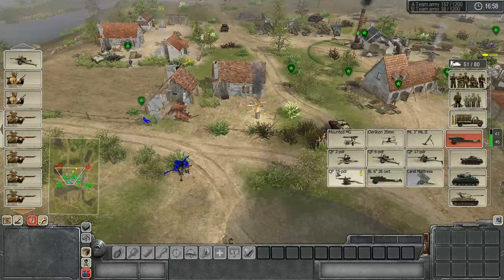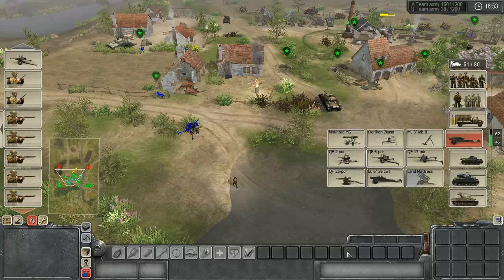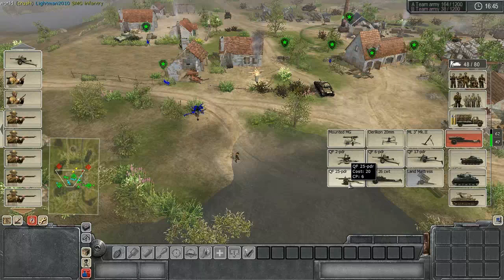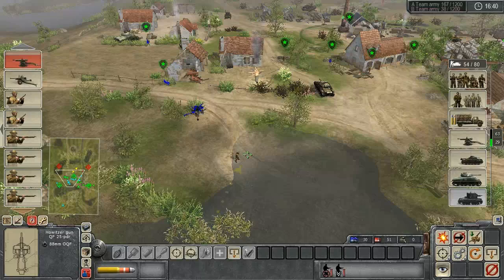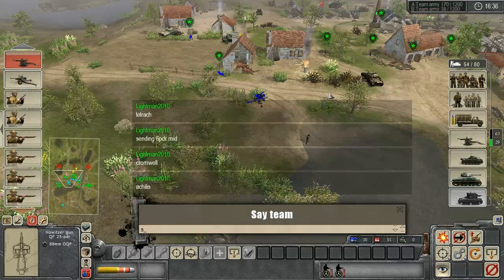You can either get a pretty cheap and crappy six-pounder, or you can go straight to the 17-pounder, which is decent — but it costs more than a medium tank, which is kind of ridiculous. Anyway, I might just go for a 25-pounder and just use that to shell them.